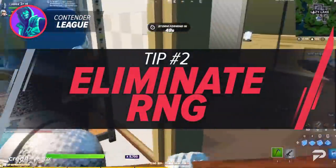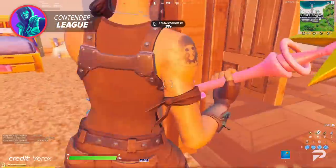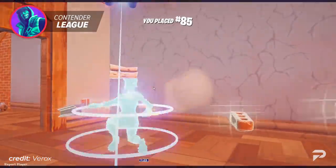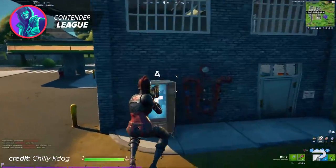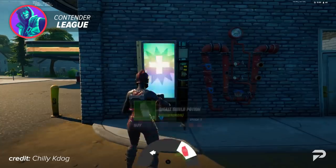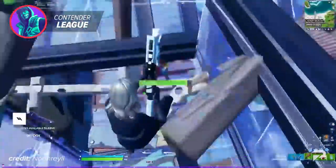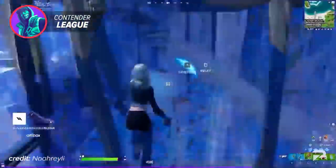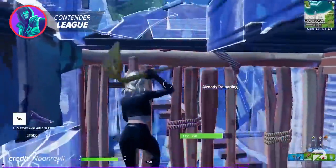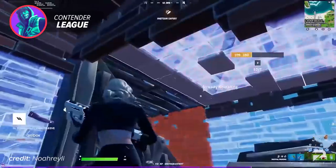The next tip for Contender League is to eliminate RNG as much as possible. Sometimes it might seem like you're the unluckiest player in the world, but there are many things you can do to eliminate that. This includes using vending machines for heals and loot, interacting with different NPCs for golden loot, planning out loot routes, and landing at the same spot for consistency in early games. You should be doing everything you can to eliminate RNG in every game of every rank.